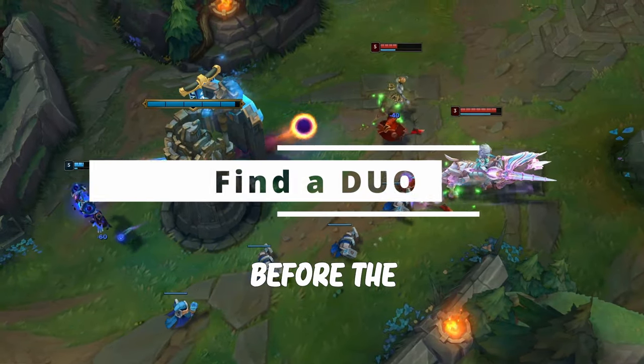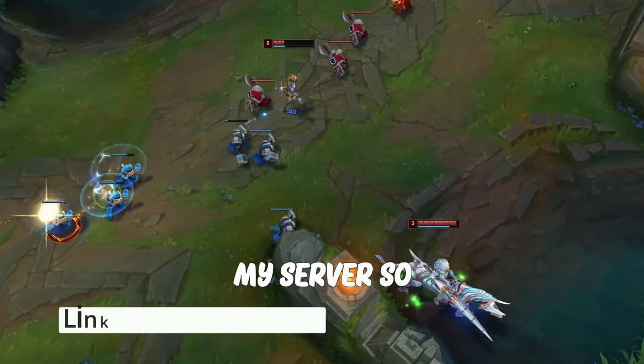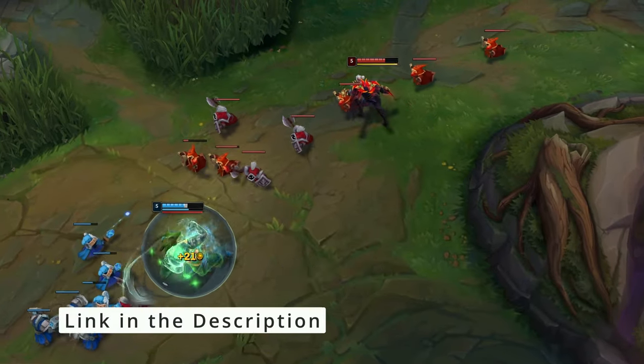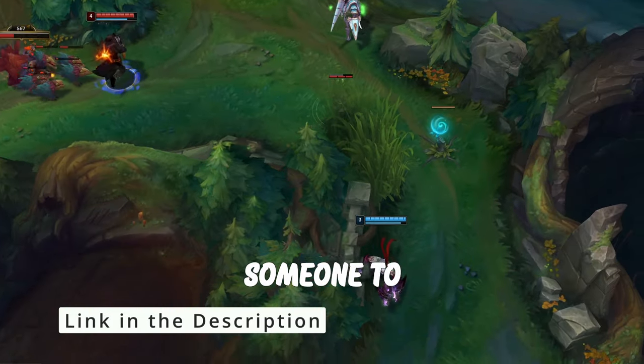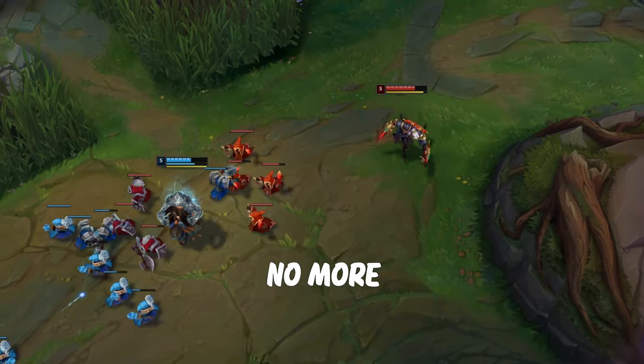My last tip before the bonus tip is to have a duo partner. I'm trying to build an active community on my server, so make sure to join if you haven't already. That way you will have someone to rely on all the time and they can also dodge for you when you have no more dodges.